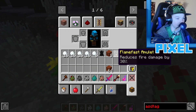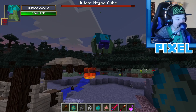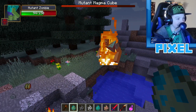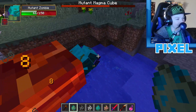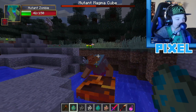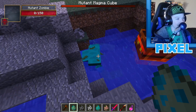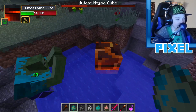The mutant magma cube drops a Flame Fast Amulet that reduces fire damage by 30%. Next, a mutant zombie is tested — it takes some damage from the magma cube's fire attacks but steps into water for extra lives. The mutant zombie drops to 3 health and goes down, but isn't fully dead yet.